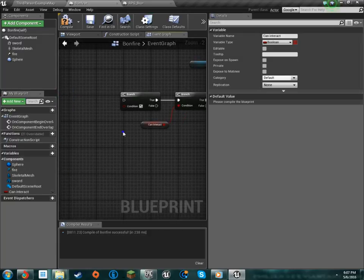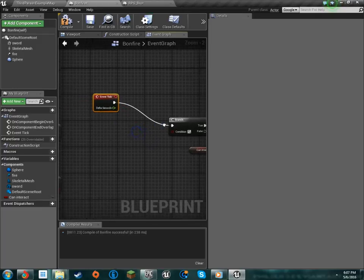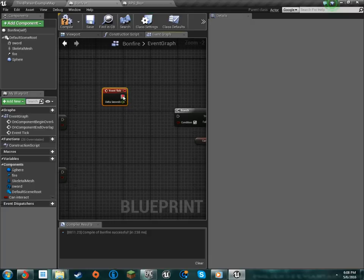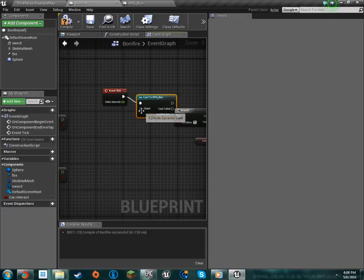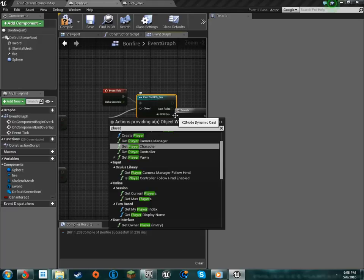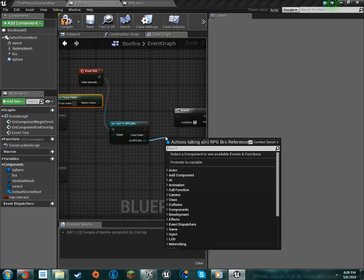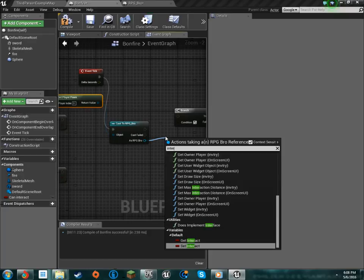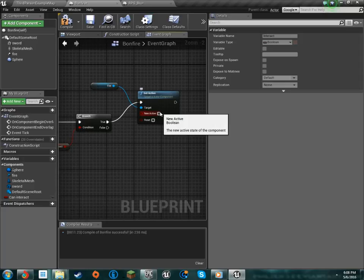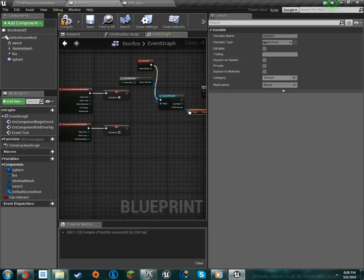I had this all planned out in my head. I'm going to put this on a tick, and we're going to cast — bro AI. Get player pawn. My blueprints are messy — my OCD should be going crazy right now, but it's not, just because I would like to get this done. That's about how you do it.